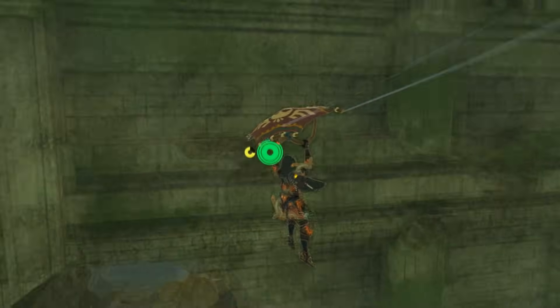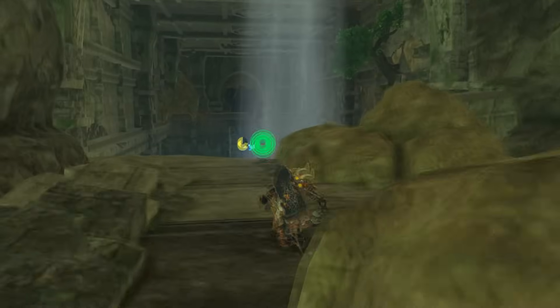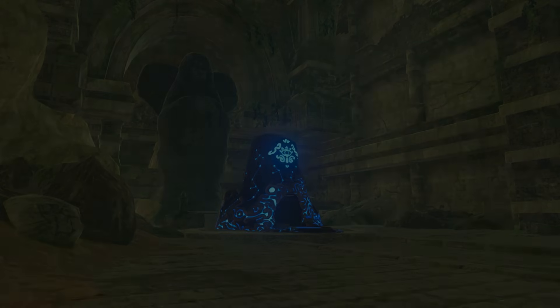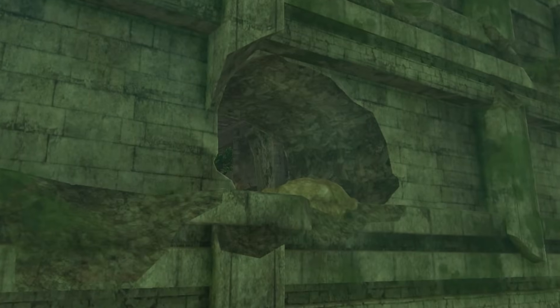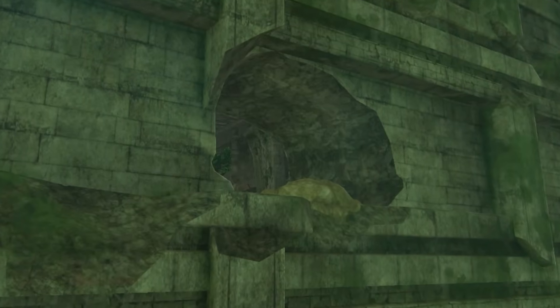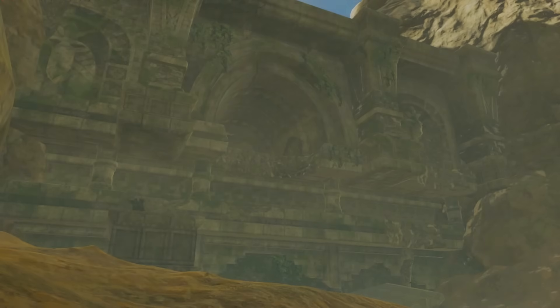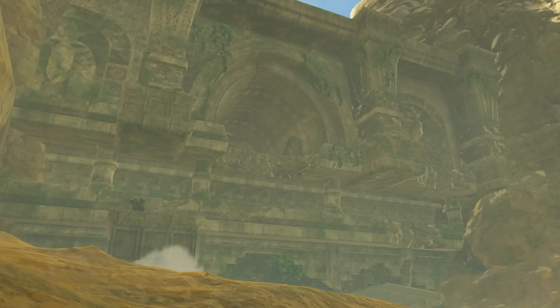At the end of this first hall is a stone wall with a single hole through which Link can paraglide, leading to a second large hall with smaller stone pillars and a colossal goddess statue with shrine Rona Kachita at its feet. The entrance to the temple, and especially this hole in the wall, feels like they were made deliberately rather than eroded over time — like they were made during an excavation of the ruins. Everything about the Forgotten Temple just feels like we're missing something.